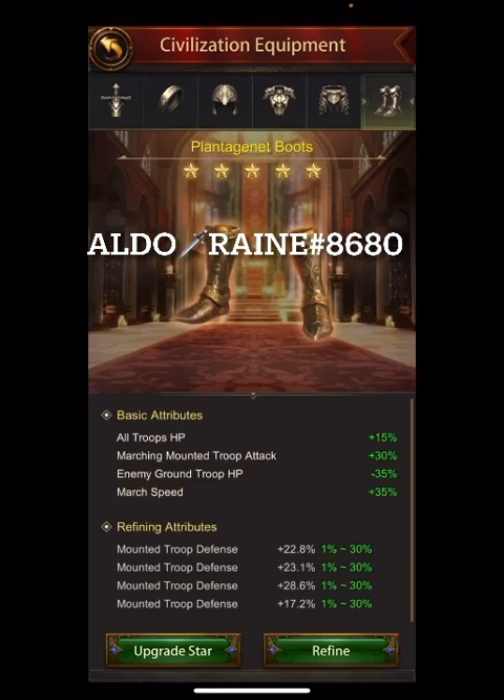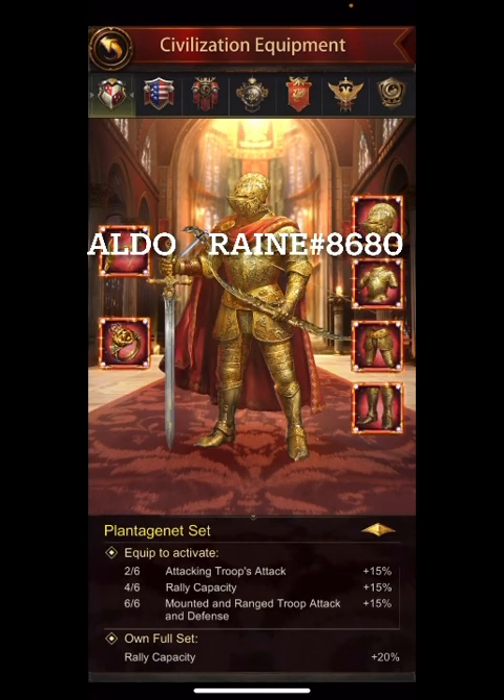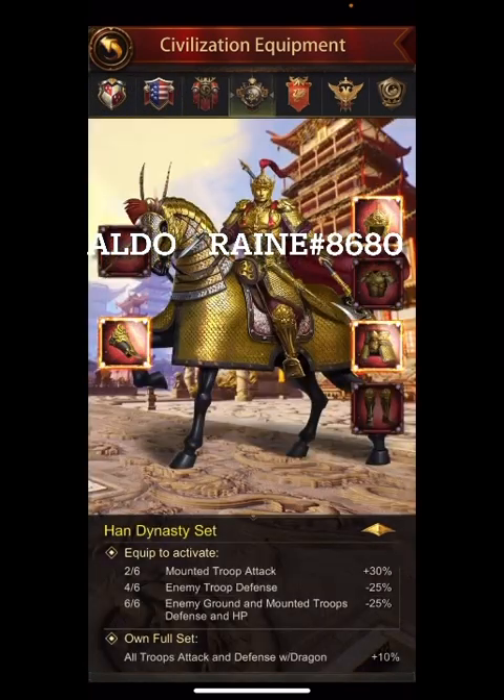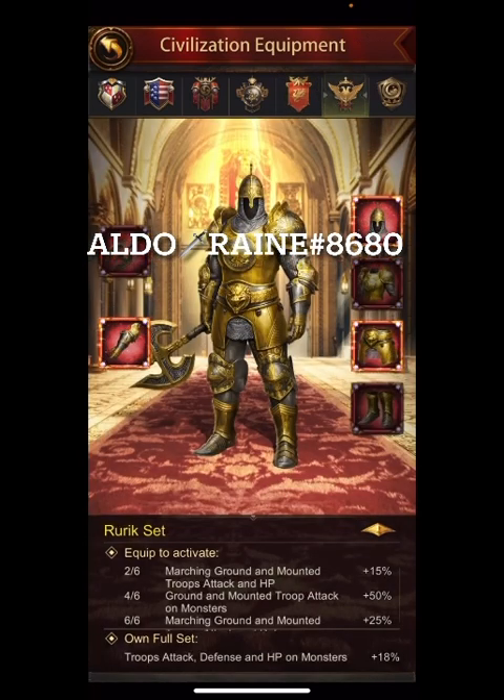Let's look at the gear. We have Plantagenet gear and of course it is all nicely refined — full set: three out of six, four out of six, three out of six, five out of six on probably the most important gear, the wall general. All the difficult things are done there except for the sixth piece.